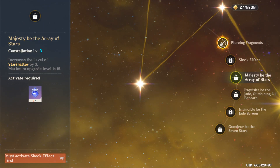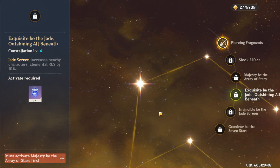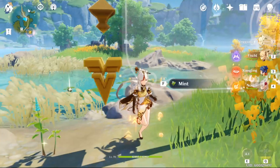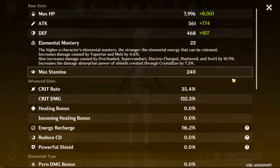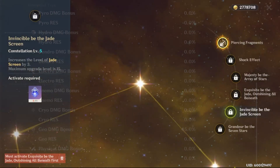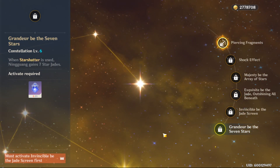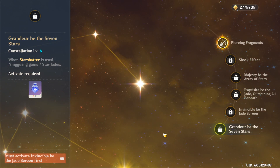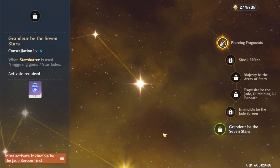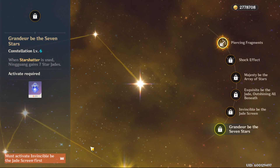Constellation 3: Nothing much to talk about — basically raises the level cap for your elemental burst. Constellation 4: The Jade Screen increases nearby characters' elemental resistance by 10%. If you have it unlocked and you're standing next to a Jade Screen, your elemental resists should all have at least 10% added. Constellation 5: Increases the level cap for Jade Screen. Constellation 6: Sounds very, very OP — when you use her elemental burst, she now gets 7 Star Jades instead of 3. From a normal attack you can accumulate up to 3, but with C6 you get 7 whenever you use elemental burst, so your next charge attack should deal a lot of damage.